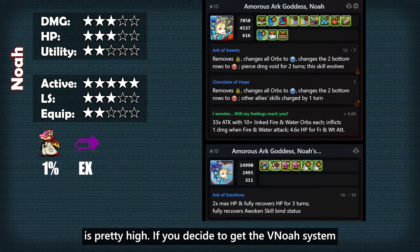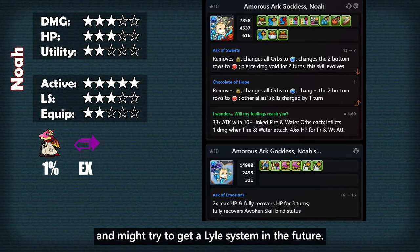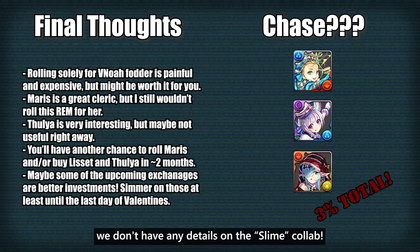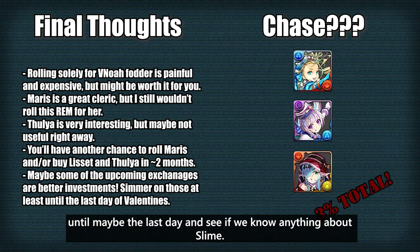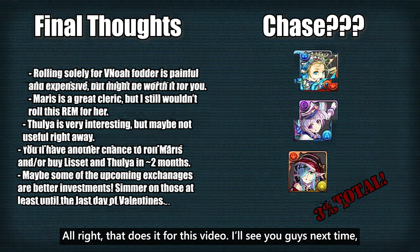If you decide to get the Noah system, I wish you good luck in your rolls. Personally, I'll be saving for future events — I'll be rolling in Hunter x Hunter and might try to get a Lyle system in the future. Also, even though it might not come to NA, we don't have any details on the slime collab, so I would hold off on rolling valentines until maybe the last day and see if we know anything about that collab — maybe something from there catches your eye. Alright, that does it for this video, I'll see you guys next time, goodbye.